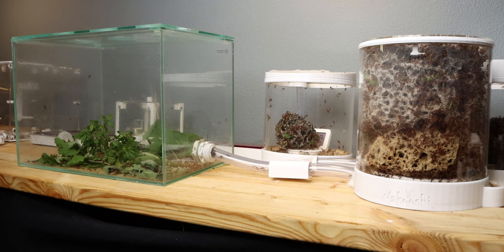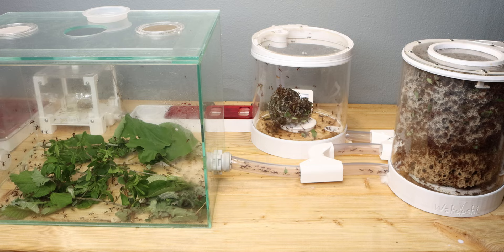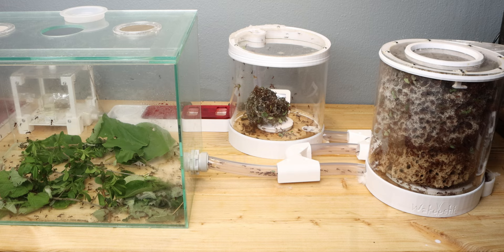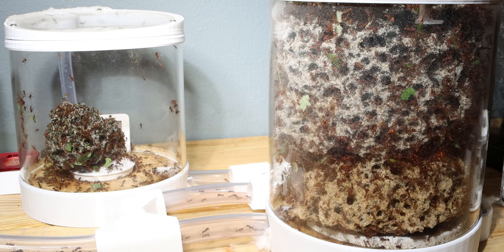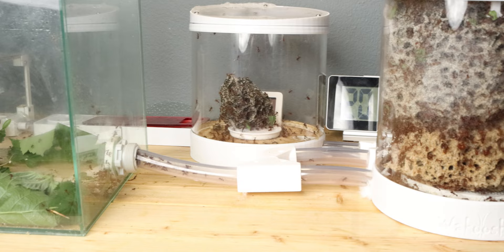Today the atta mexicana colony is living in a four-part system. It's actually more of a hybrid system, because we also have a normal outworld in the mix. They have completely filled the first part to the brim, and I have since added the old prototype leaf cutter pots as a temporary setup. My goal is to upgrade the entire setup and remake everything in the future, but for now this is their setup. Let's start from the left and talk about their outworld.